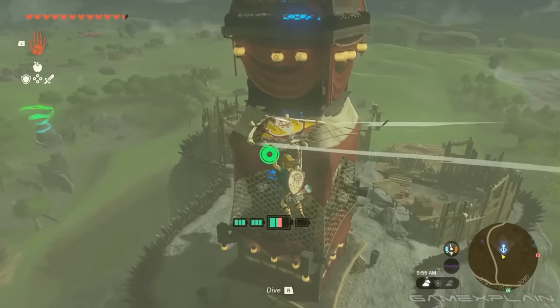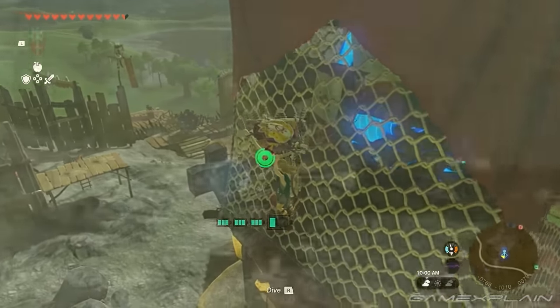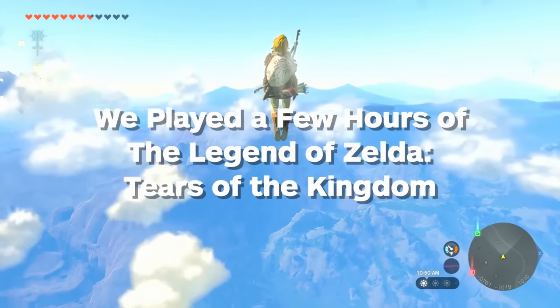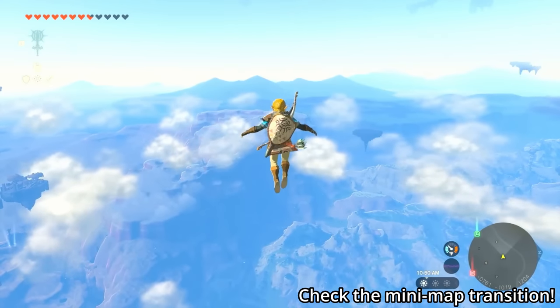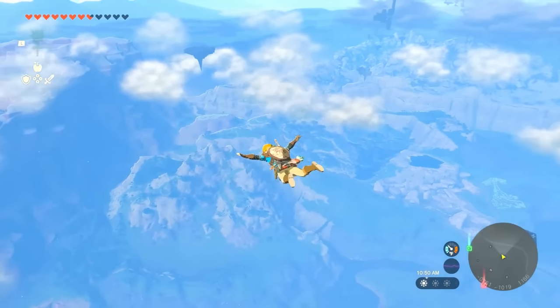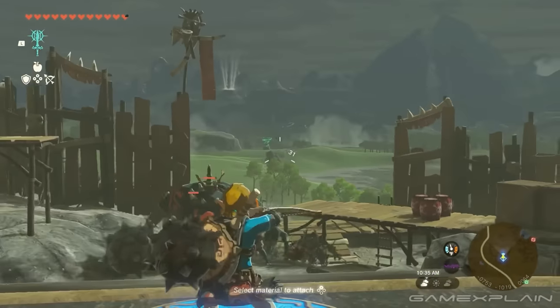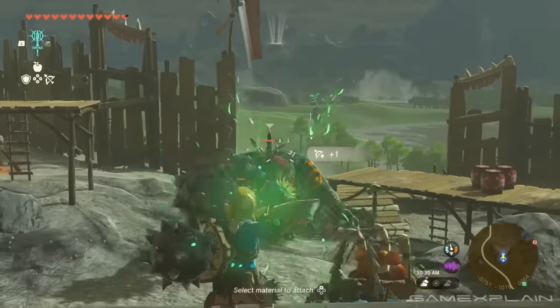Rather than only fast traveling, you can use Skyview Towers for movement — the platform in the middle shoots you into the sky, allowing you to fly to any location you choose. It's unclear if they can reach the sky islands, but they will speed up surface travel. Also confirmed from the materials menu: bomb flowers are back in the game.